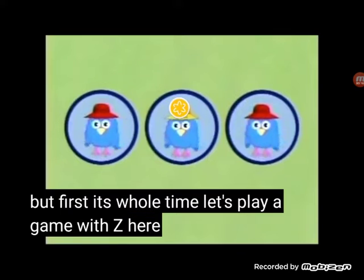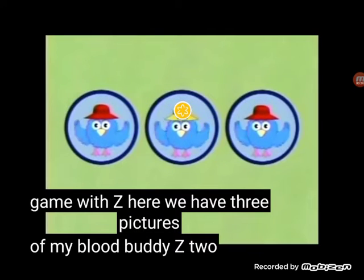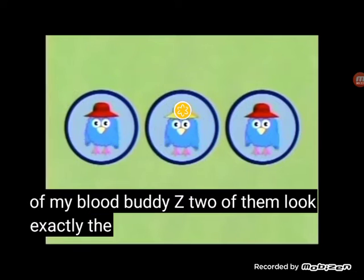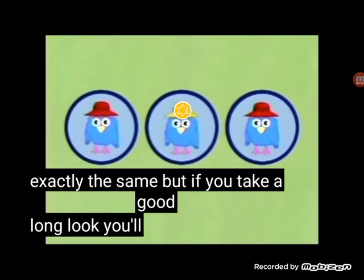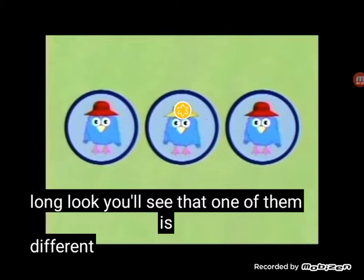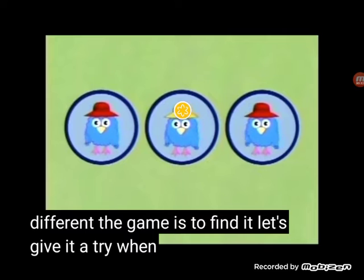Let's play a game with Z. Here we have three pictures of my best buddy Z. Two of them look exactly the same, but if you take a good long look, you'll see that one of them is different. The game is to find it. Let's give it a try when we come back.